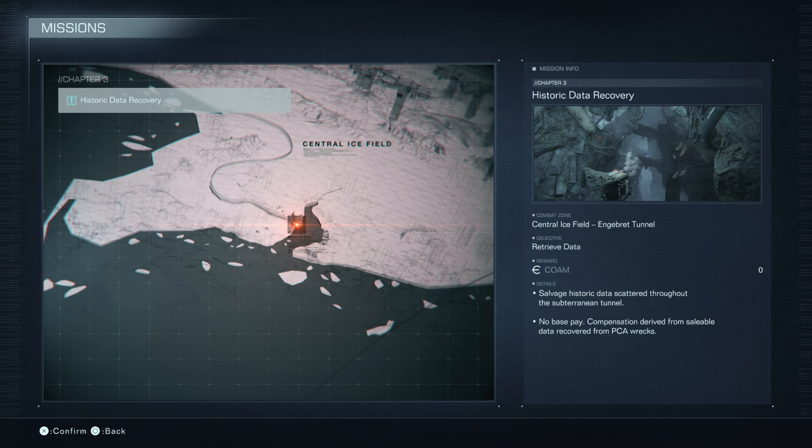Historic Data Recovery. Combat Zone is Central Ice Field, Ingebrett Tunnel. Objective: Retrieve Data. Reward: nothing.